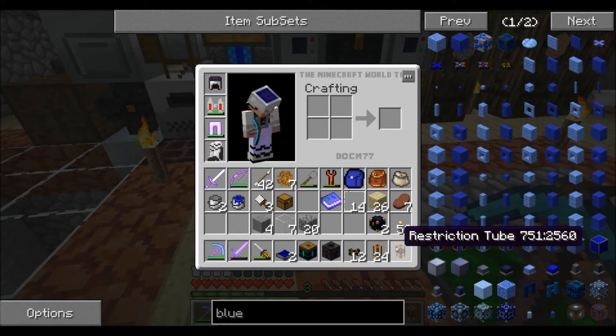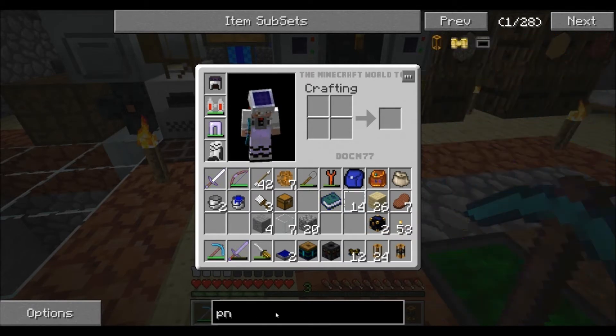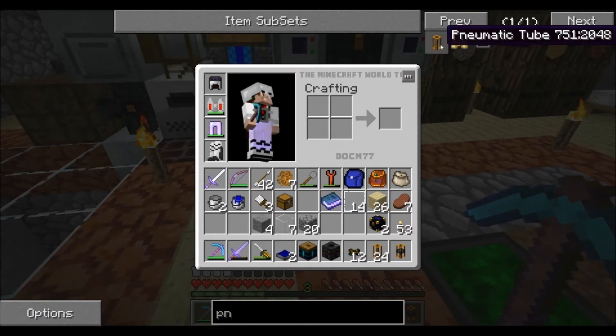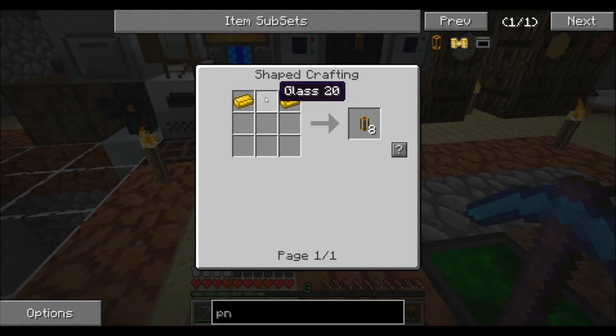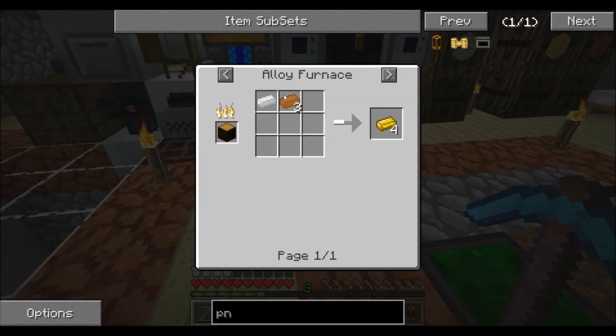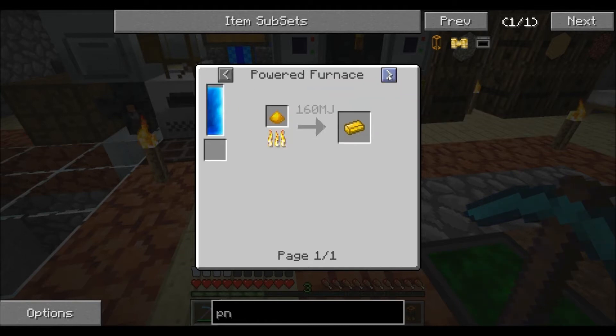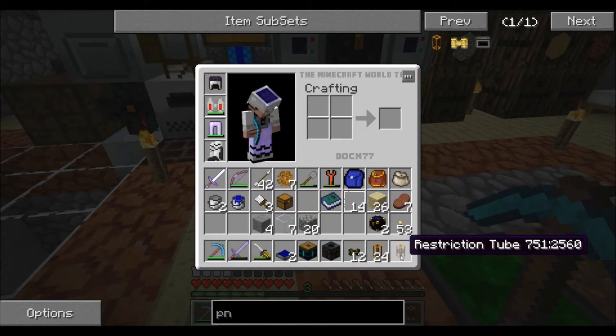Now let's talk about pneumatic tubes. To build them, you use two pieces of brass and a block of glass in the center. To get brass, you can smelt some up or combine a piece of tin with three pieces of copper to get brass ingots.